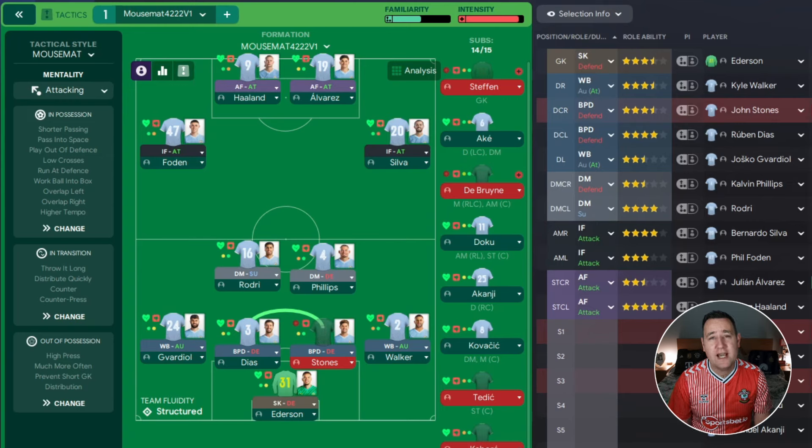So what tactic are we testing today? This tactic was submitted onto my website. It's called Mouse Map 4222 Version 1. If you want to download it, the link will be in the description below. If you can't download it for any reason, I will run over this tactic at the end of the video. On your screen is Man City's best-to-learn without restrictions, and that is where we're going to start.